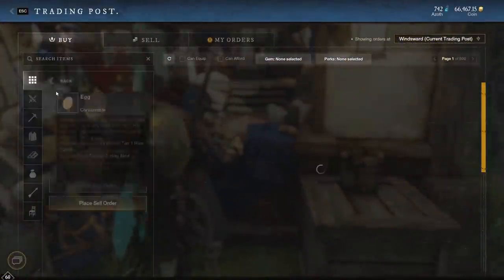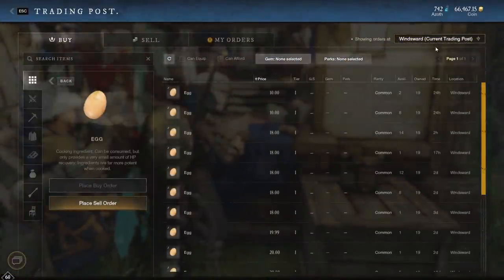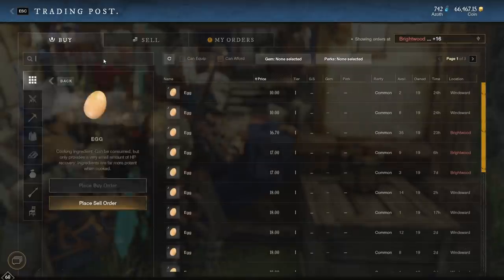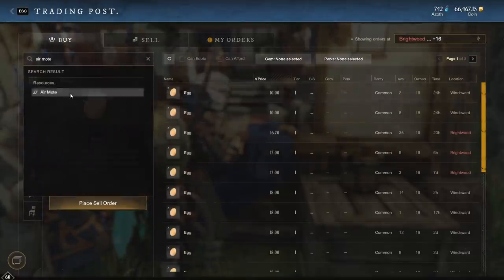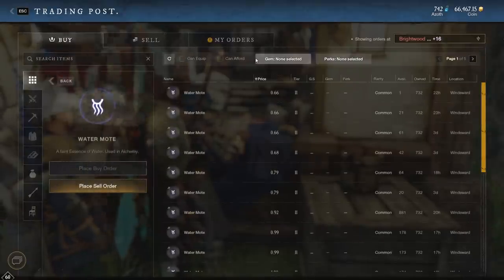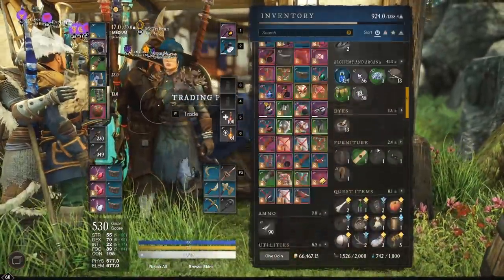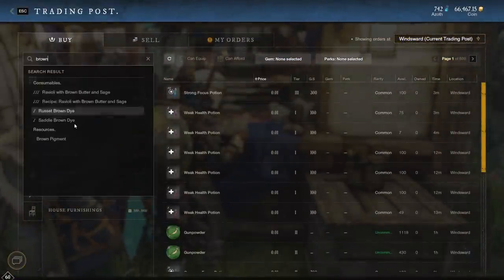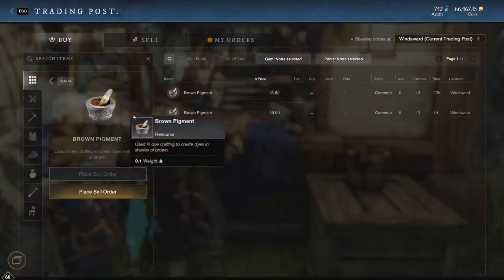Let's look at what some of this stuff is worth. Eggs are worth a bunch — about 10 coins apiece, which is pretty interesting. Then there are air motes and water motes. Motes are worth a lot on my server because everyone here is doing endgame content like crazy, so everything used for endgame is through the roof.